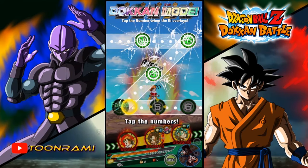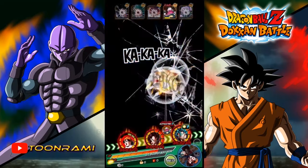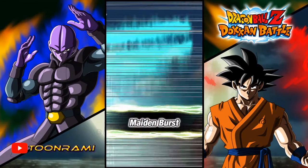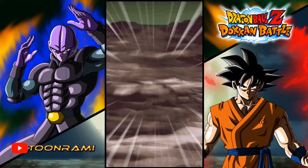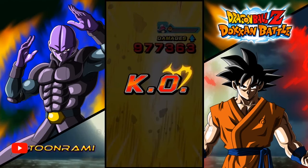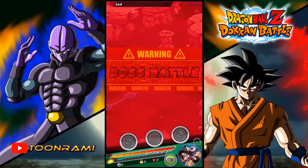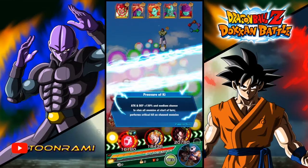It looks like we're wasting a Dokkan attack — but that's okay. Dokkan attacks and Pan's attack are the only things I can use to heal, so this is fine. 632,000 from Pan on top of a Dokkan attack — I think that's a full heal. The Dokkan attack gives you 50% or 75% health, and then 33% of the damage Pan does also heals — so that's basically a full heal. It looks like we're on the final fight.